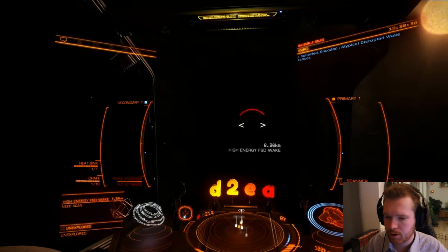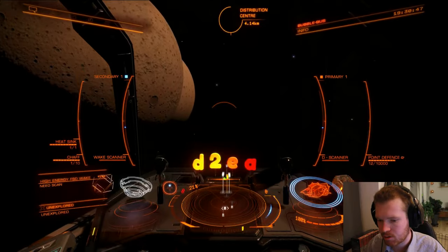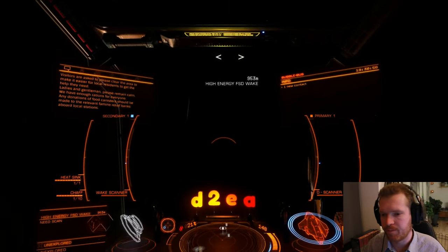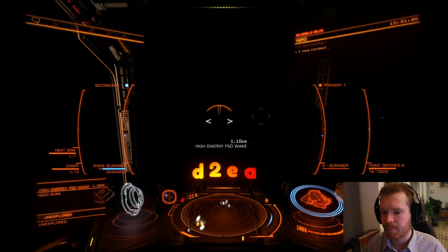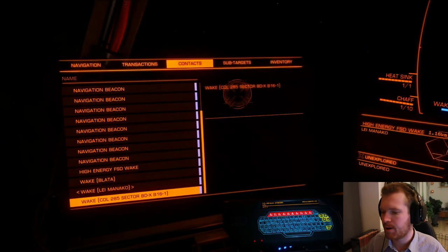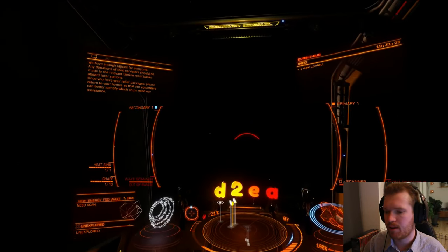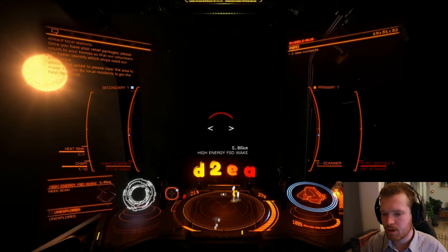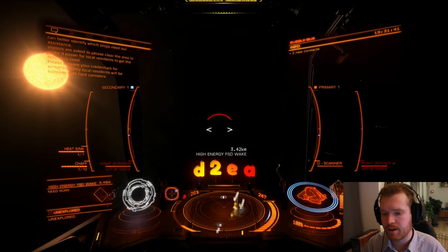That one is four kilometers away; there should be one closer. Often you will see all the wakes clumped up because the ships frequently go to the same system, meaning they all jump out in the same direction. If you're ever in doubt whether you've scanned a beacon, you can check your navigation tab — wakes that are just called 'High Energy Frameshift Drive Wake' are ones you haven't scanned yet. If they have a system name after them, that means they've already been scanned. People will be jumping in and out all the time, so just boost over and scan all these wakes.